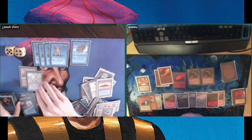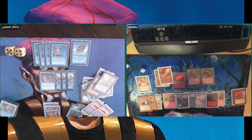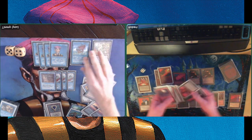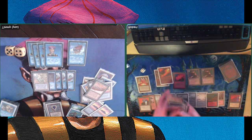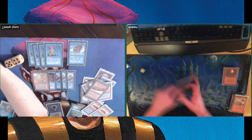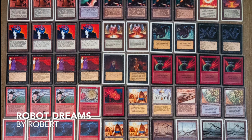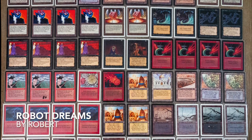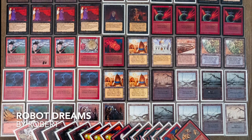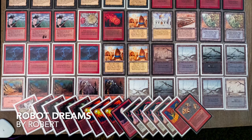Now we're showing what we boarded out — I boarded out all my Timmies because I was playing against a Triskelion, and I boarded in Blue Elemental Blasts and a Ghost Ship, probably four Blue Elemental Blasts and a Ghost Ship. Thank you, Robert, for this matchup. Thank you for watching another episode of Timmy Talks, the channel where we talk old-school Magic. If you'd like to support the channel, leave a like, subscribe, leave a comment, or become a patron on Patreon. The Patreon is growing — over 70 supporters — with events, Discord, and more going on.